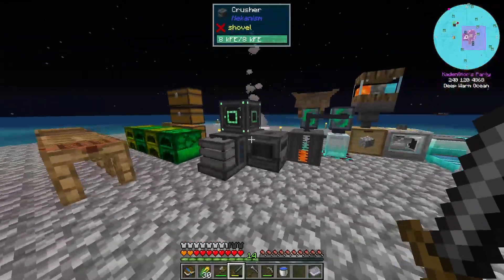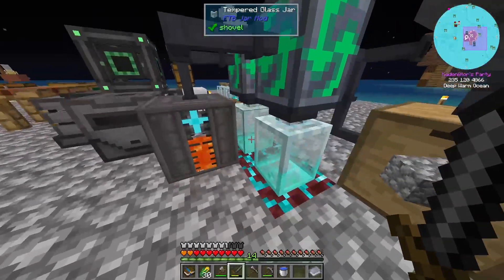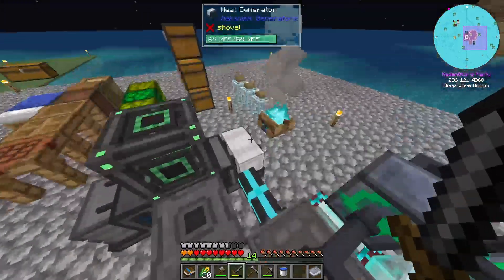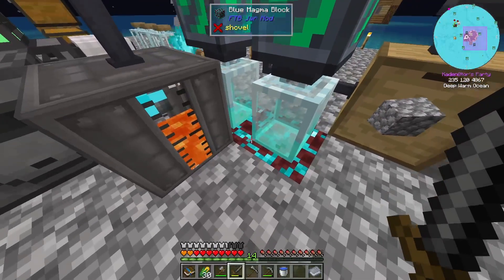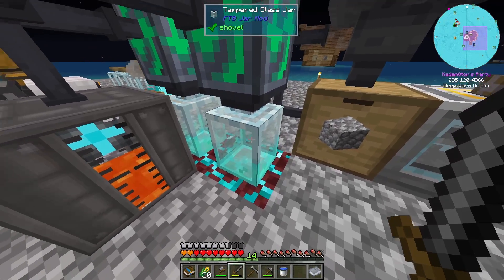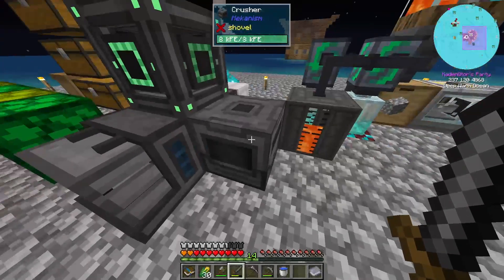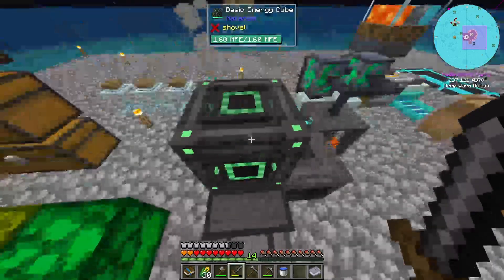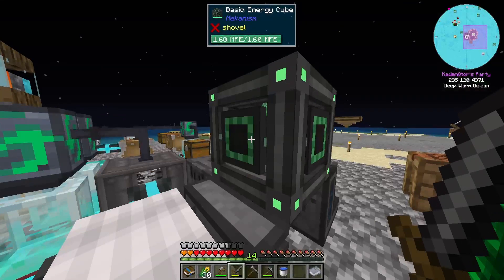Let's talk about some things that have changed since the end of the last episode. I went ahead and doubled our lava production from the tempered glass jars, as we have this heat generator now which uses lava and we were actually running out. I included some blue magma blocks which increased the speed of making lava from 1 minute to 15 seconds, so now this is filling up much faster. I also made a crusher and the basic energy cube so we can produce energy.